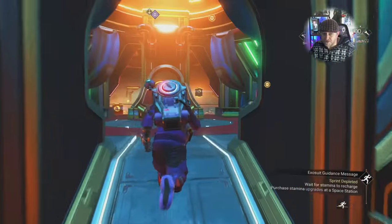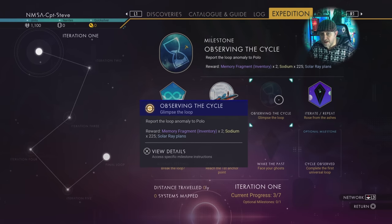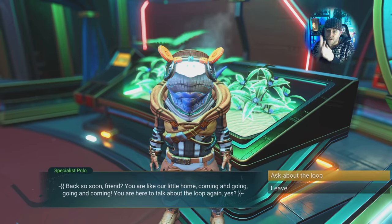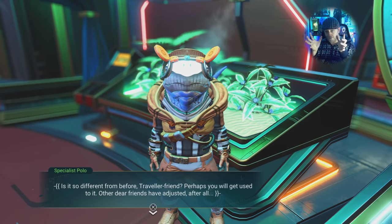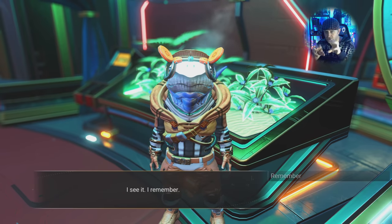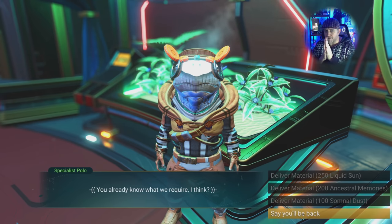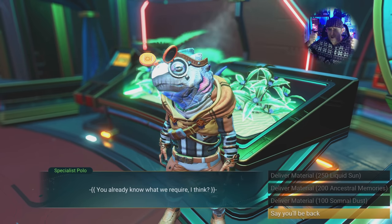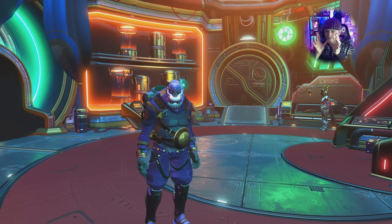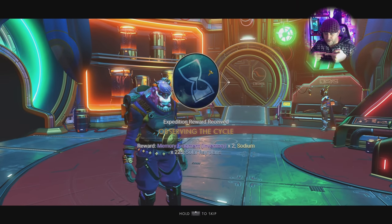In pretty much every other expedition you go up to the Nexus quite often and talk to Polo, turning in things. The very first time in the first system, make a beeline to the station but also call in the Nexus and go talk to Polo — it's going to pop you another badge. Go into the station, get your exosuit expansion, look for little blue and orange cubes and the hockey puck navigational data — that's going to help you find a crashed freighter later on. It's worthwhile looking at all the badges and seeing which ones you could do in tandem with one another.